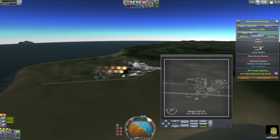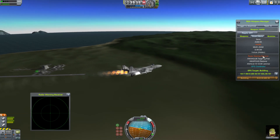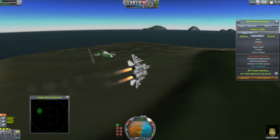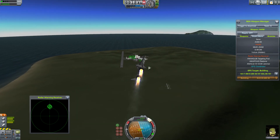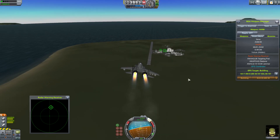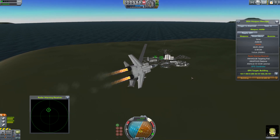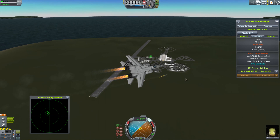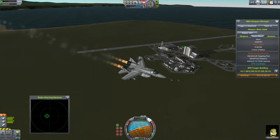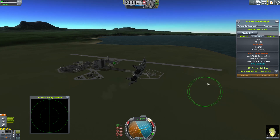The anti-radiation missile works a little differently and doesn't actually use the targeting pod. What you want to use is the radar warning receiver, which shows you different radars that are detecting you. I see a radar signal here — I just turn towards it and it's locked up. You just have to get detected by radar, then put it in the field of view of the missile and launch.